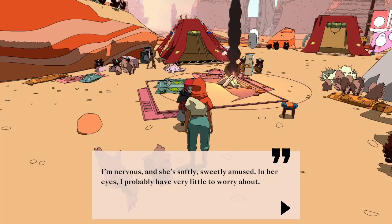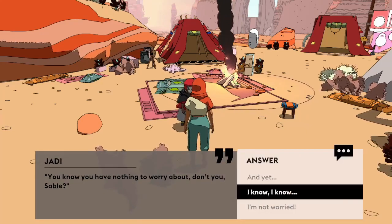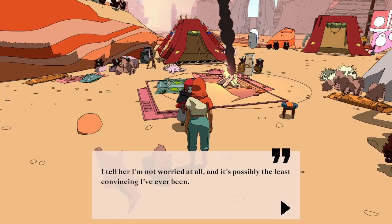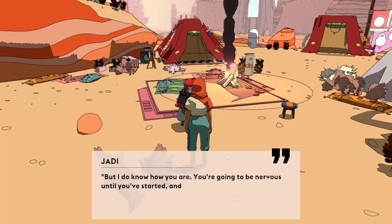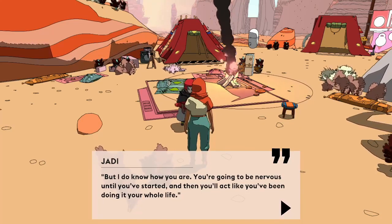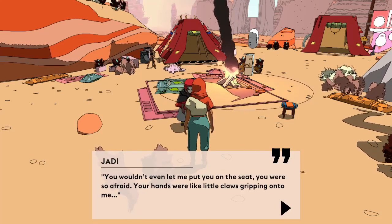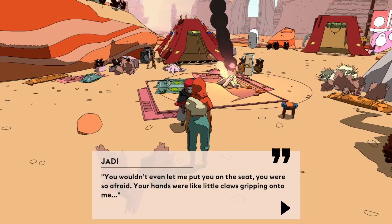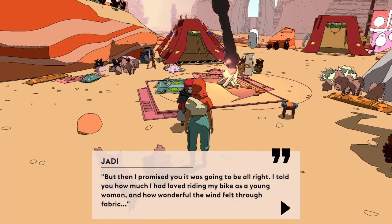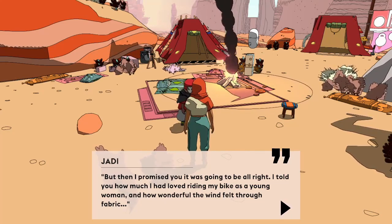In her eyes, I probably have very little to worry about. 'You know you have nothing to worry about, don't you, Sable?' I tell her I'm not worried at all, and it's possibly the least convincing I've ever been. 'You can say that, my love, but I do know how you are. You're going to be nervous until you've started, and then you'll act like you've been doing it your whole life. Remember the first time you rode a bike? You wouldn't even let me put you on the seat, you were so afraid. Your hands were like little claws gripping onto me. But then I promised you it was going to be all right. I told you how much I had loved riding my bike as a young woman, and how wonderful the wind felt through fabric.'